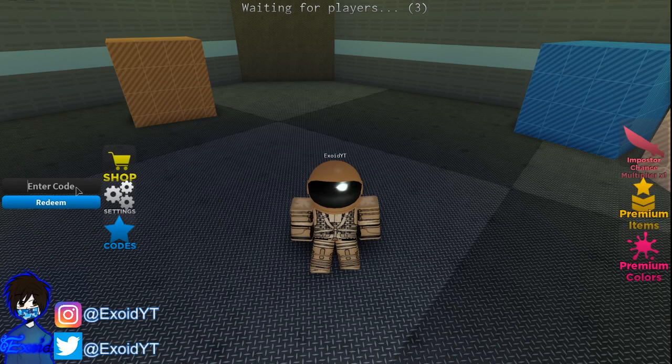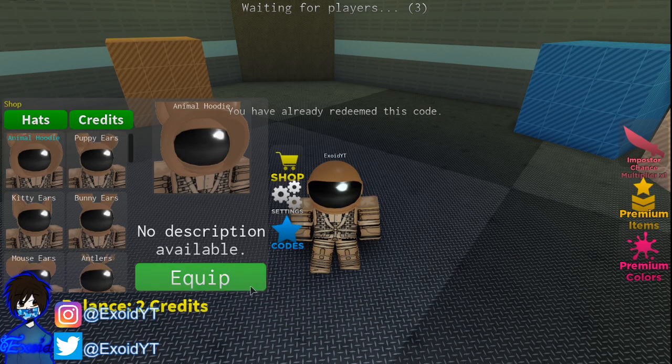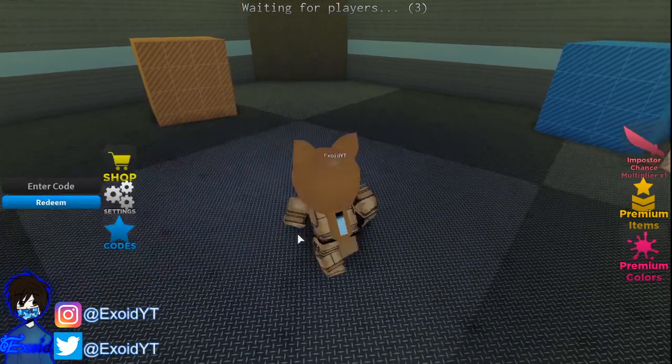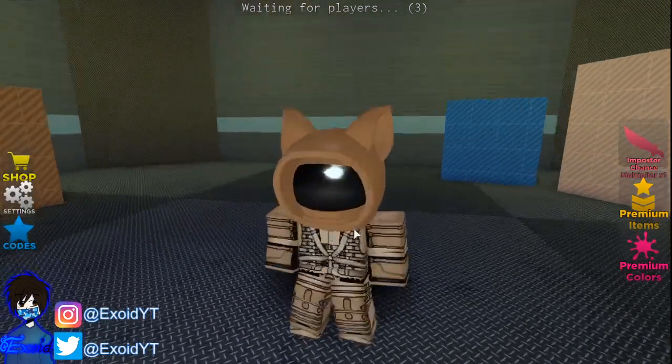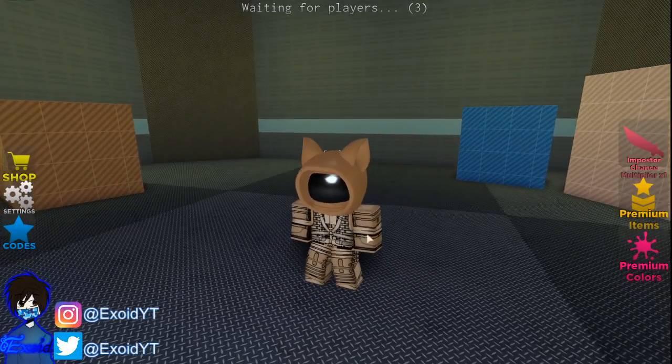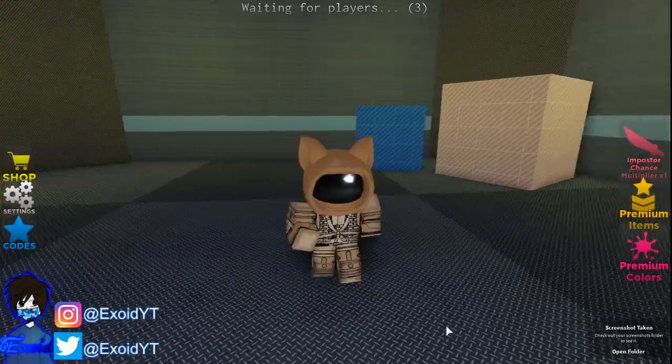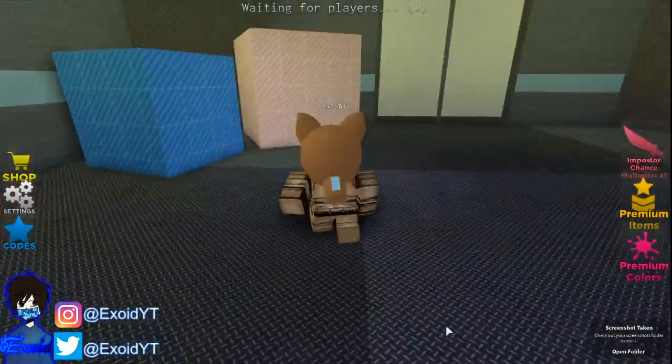The newest code is B-E-T-A — redeem code 'beta'. If you've already redeemed this code, go over to the shop and right here you get this animal hoodie. Go ahead and equip the animal hoodie and as you can see you get this pretty cool animal hoodie for absolutely free. I'm going to take a screenshot because it actually looks pretty sick.